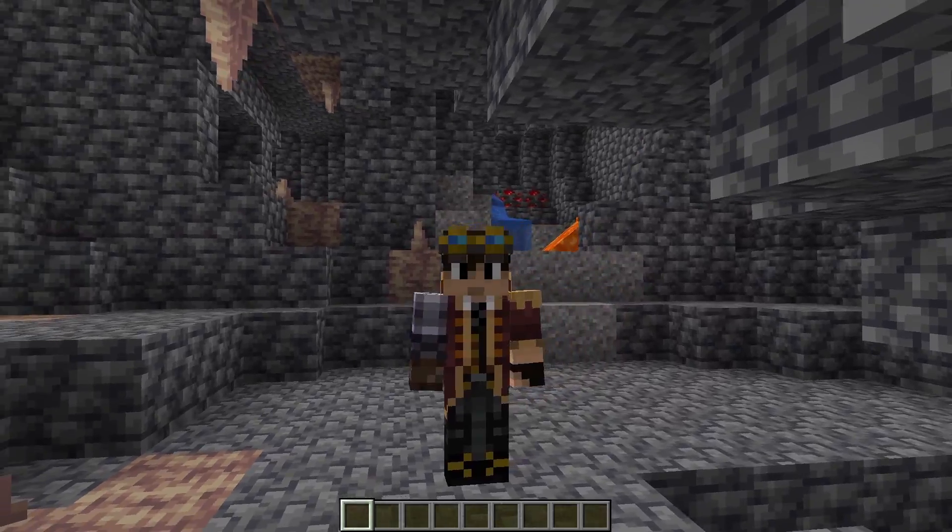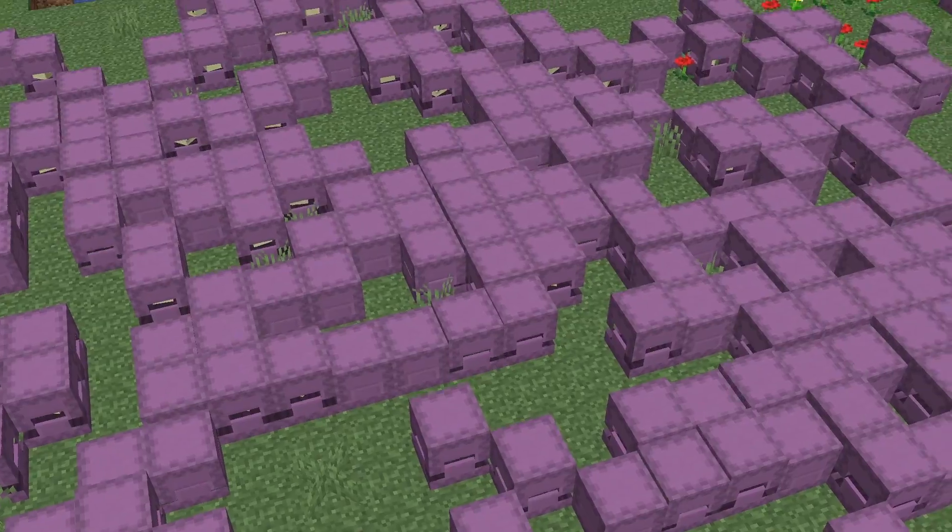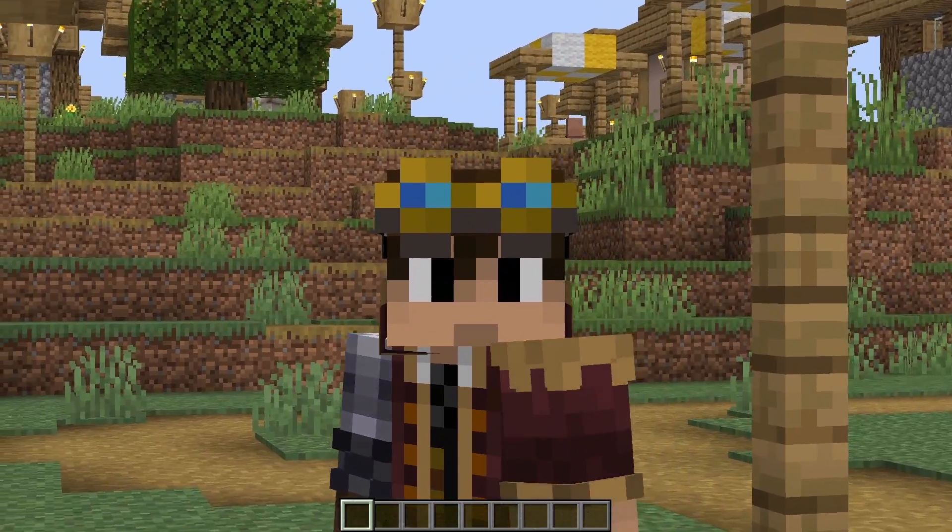So how do we work around this? We've got three options: we could use zombie villagers, shulkers, or withers. Let's go through the pros and cons of each of them.